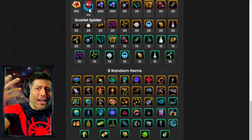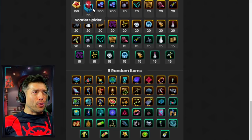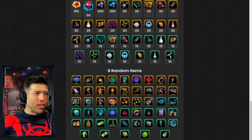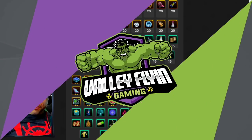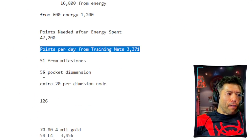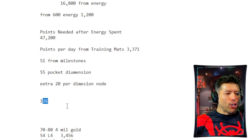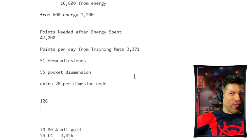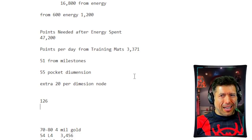The second run is when you get the 55 Scarlet Spider Shards from completing the Pocket Dimension. Adding in the 20 shards from each node, that's 75 through Pocket Dimensions. Combined with 51 from the milestones and 55 from completing the Pocket Dimension, that leaves us at 126 Scarlet Spider Shards for this event — which is very, very low as far as shards go.